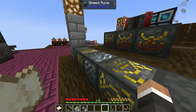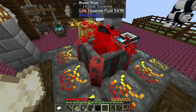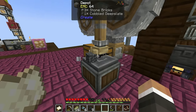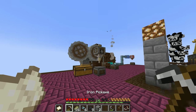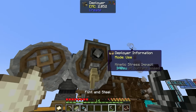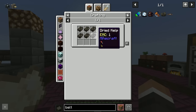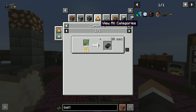With two imbued slates ready, we set up the conveyor belt assembly line. The mechanical belts are made with dried kelp. We want a belt at least five blocks long for all four deployers and a mechanical press. We use gearboxes and cogwheels to connect rotational power to the belt system. After getting the power connected and adjusting speed down to 57, all the deployers and press are online.